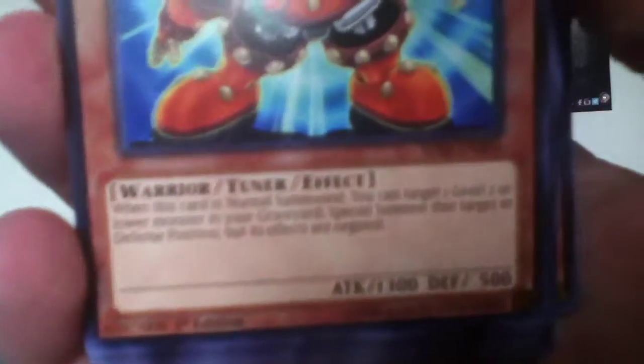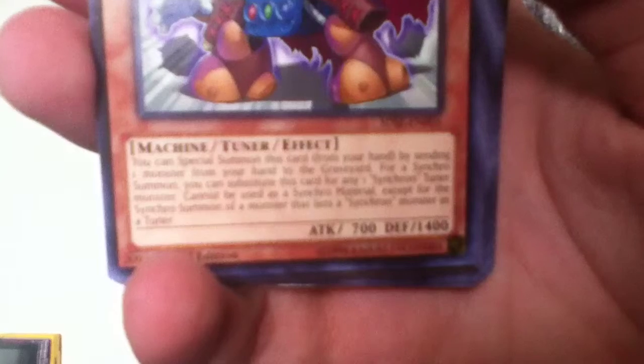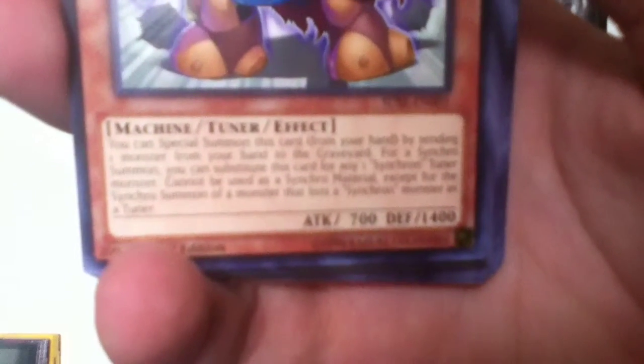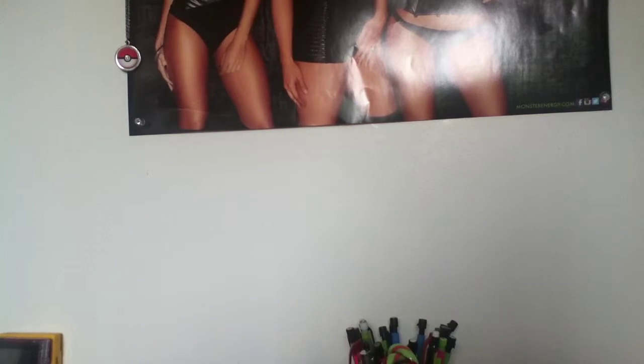Junk Synchron. Warrior Tuner effect. When this card is normal summoned, you can target a level 2 or lower monster in your grave and special summon that target in defense position, but its effects are negated. Another card here is Quickdraw Synchron. You can special summon this card by sending one monster from your hand to the grave. For a Synchro Summon, you can substitute this card for any Synchron Tuner Monster. Cannot be used as Synchro Material except for the Synchro Summon of a monster that lists a Synchron Monster as a tuner — like Road Warrior, Nitro Warrior, or Turbo Warrior. They all need a Synchron Monster, like Road Synchron or Turbo Synchron.